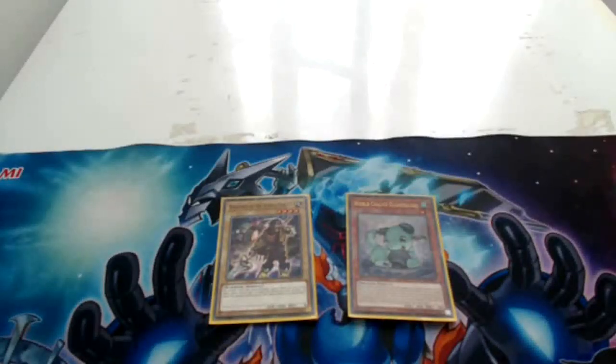Here is the next variation: we have Beckoned by the World Chalice, a level four normal monster, and World Chalice Guard Dragon, a level one effect monster. As you remember, with Ibb's effect every World Chalice normal monster is treated as a tuner. Four plus one equals five — and that allows you to synchro summon Ibb the World Chalice Justiciar.